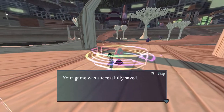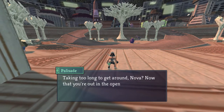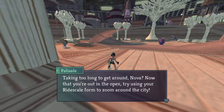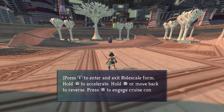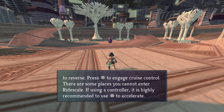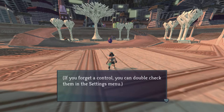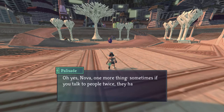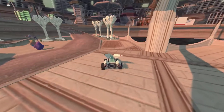There's a save point. 'Taking too long to get around, Nova? Try using your ride scale form to zoom around the city. Press R to enter and exit ride scale form, hold A to accelerate, hold B or move back to reverse, press X to engage cruise control. There are some places you cannot enter ride scale.' So ride scale turns me into a little car — that's fun.